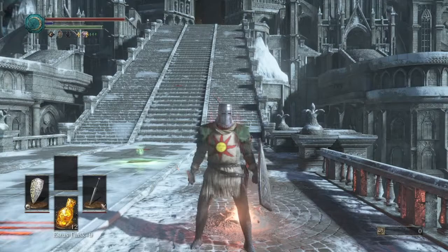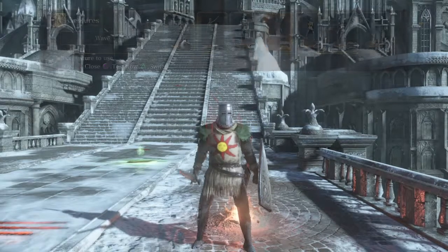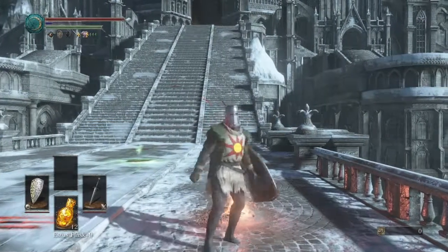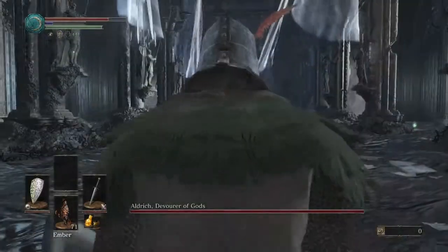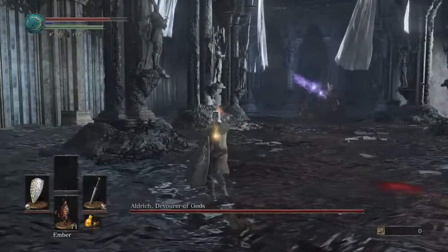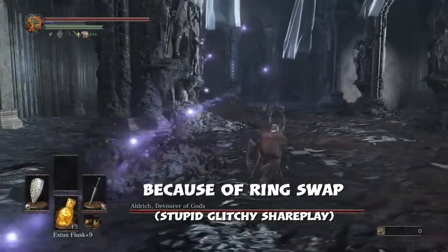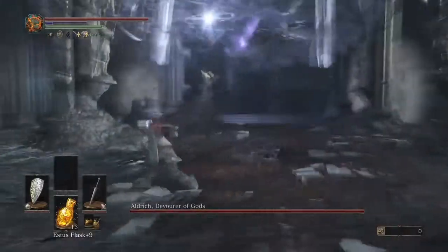Aldrich is a pretty RNG-dependent boss, so hopefully we have an easy, good run. When the fight starts you're going to be at less than full health, so just ember up or heal at the start — and arrows are already out.